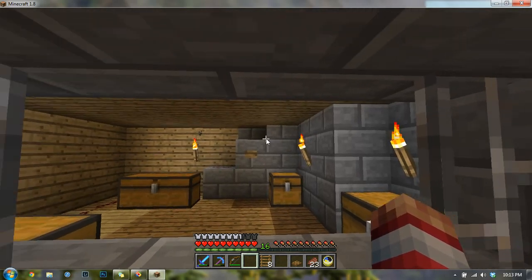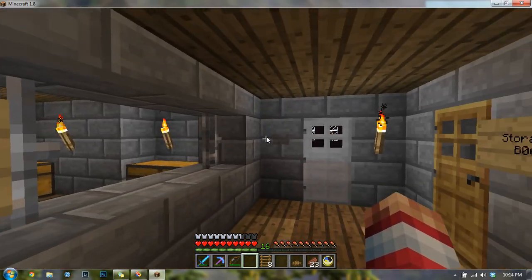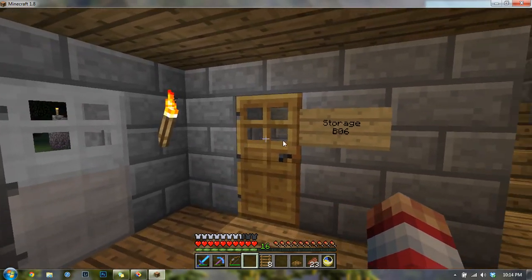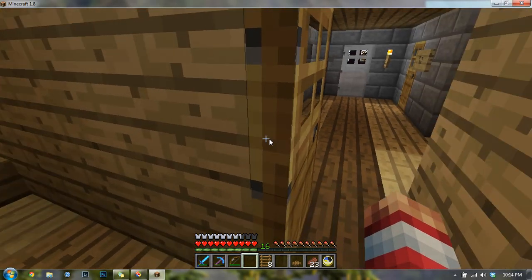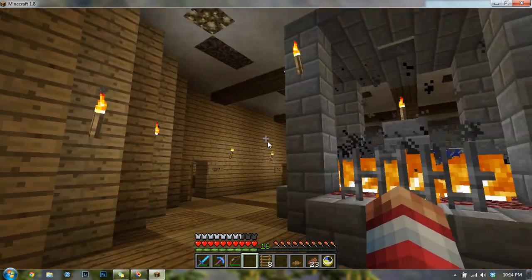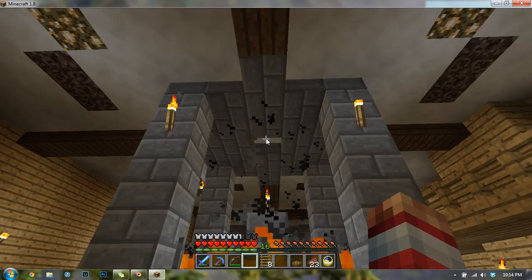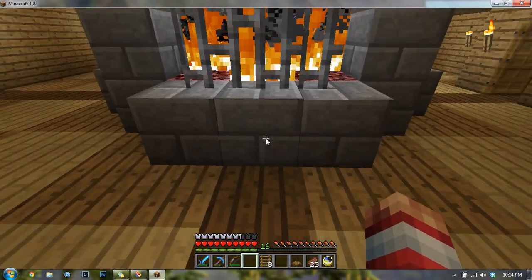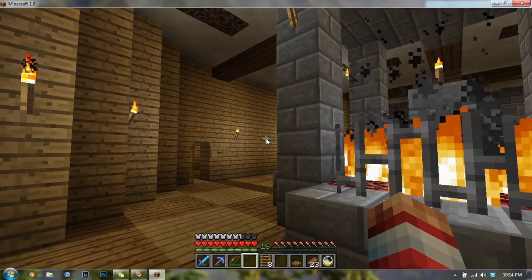The armory contains all the armor, all the weapons, whatnot. The only way to get in is to shoot that button and run through the door. And there's a lot of storage. The storage room is just under-the-stairs space. Now in here we have a nice fireplace. This is the rotunda, and down here is just a massive area where the servants would be.